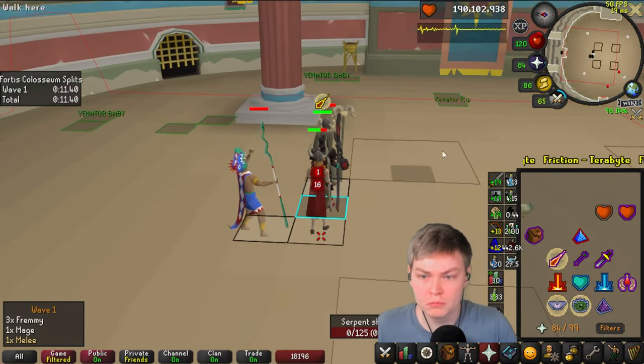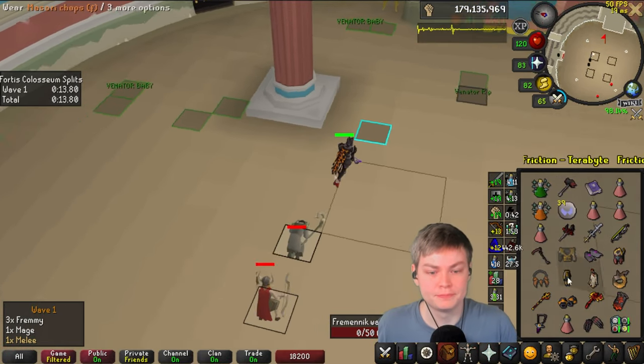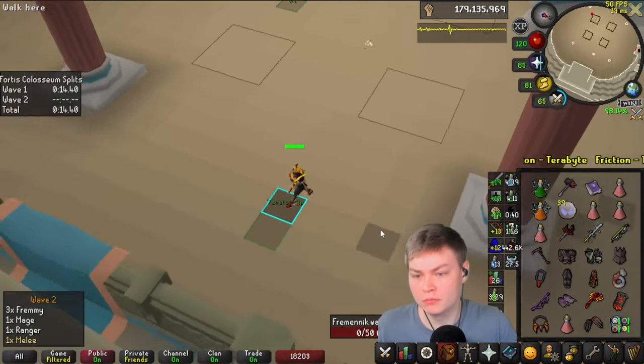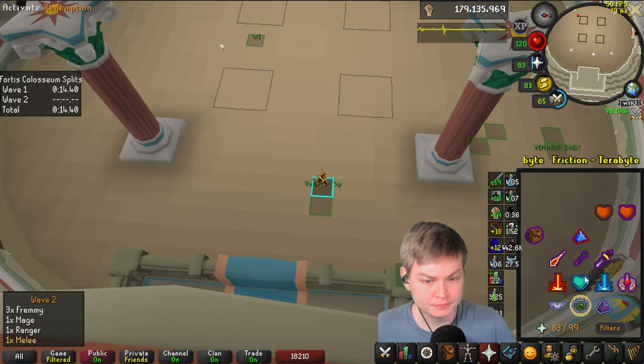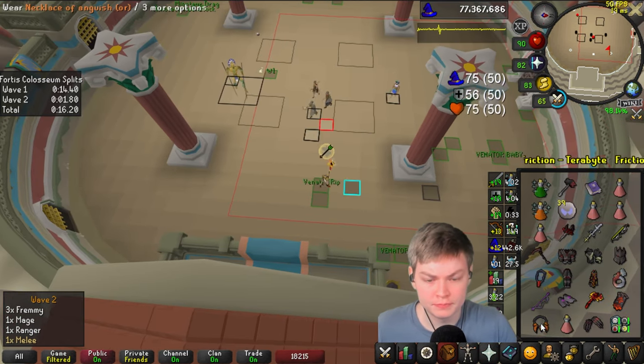This was really, really fast. This is actually basically as fast as this wave could go. I just two-shot that mage. 14.4 is beautiful. One of the things I've started doing as well is locking Frailty. Frailty gives me a lot more options for Invocations.